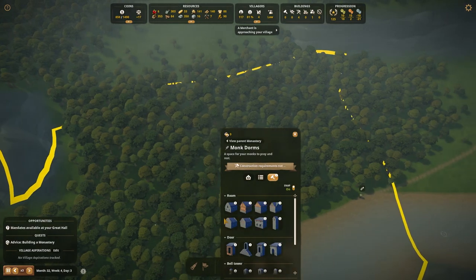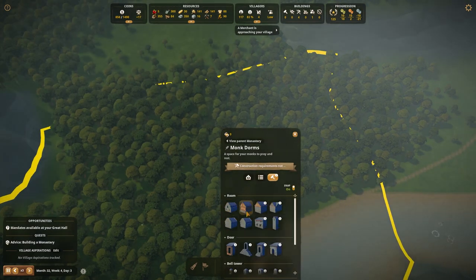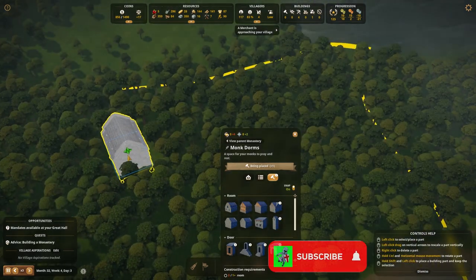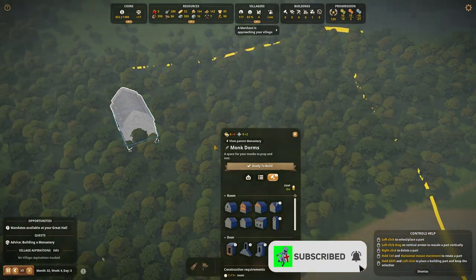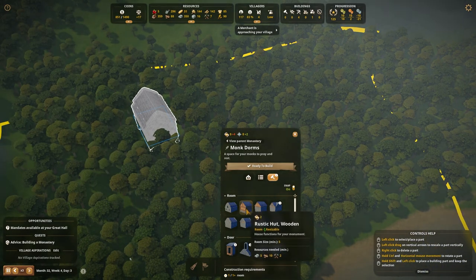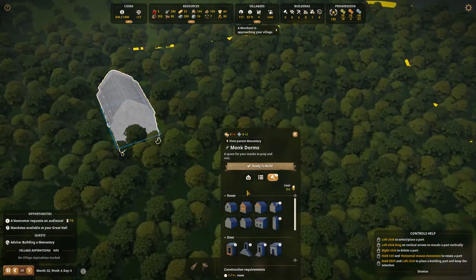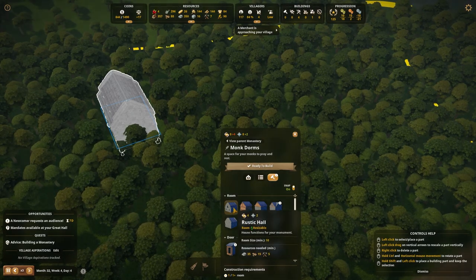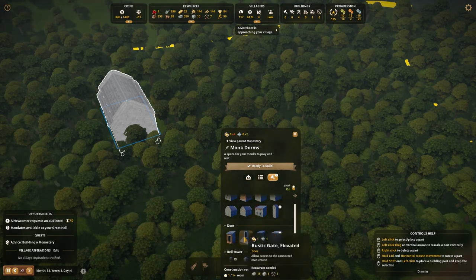First things first, we need monk dorms. I'm going to go ahead and build a monk dorm — I'm going to get a rustic hall in here. It's going to be hard to see because it's up in the trees on this hill. Nice rustic hall, nice and stoned out there. It's going to take a lot of regular stone, which is good, and some tools.